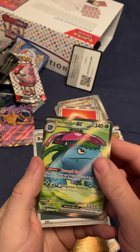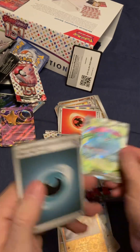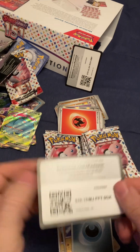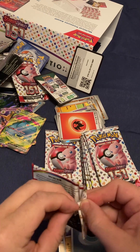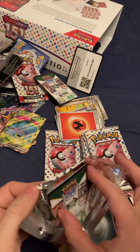Ultra Premium Collection is great. Damn, that's a Venusaur! Energy card. Code card. Shaboosh. Dude, the hits on this Ultra Premium Collection are producing. Like, sweet.